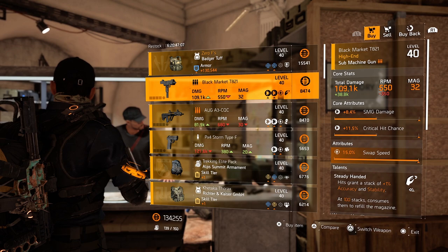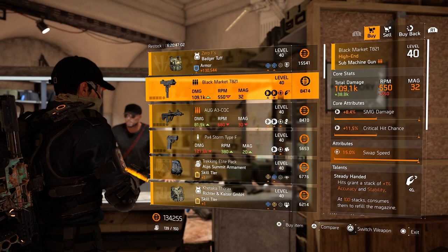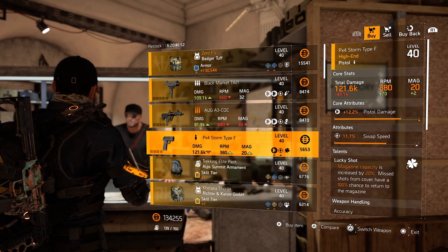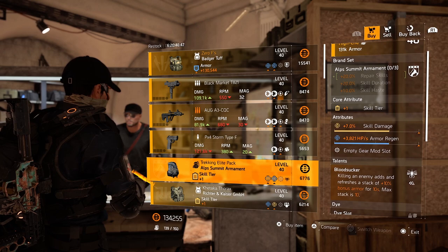Over to the Black Market T821, swap speed on there and steady handed. I'm not loving the swap speed and the SMG damage is very, very low. AUG, same — accuracy almost maxed out, but look at that assault rifle damage, no thank you. PX4 Storm pistol, open world, never buy it.